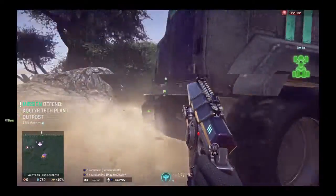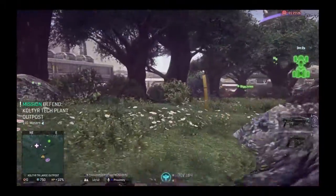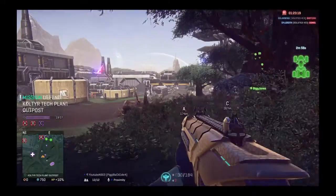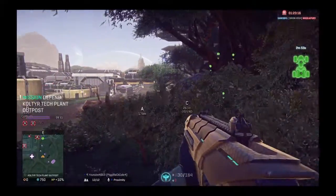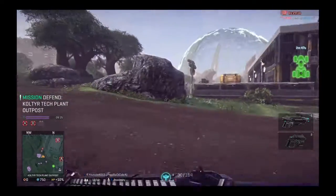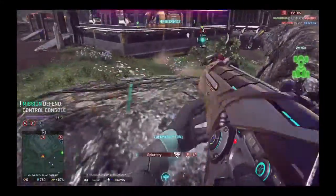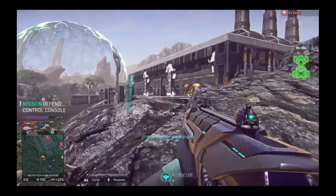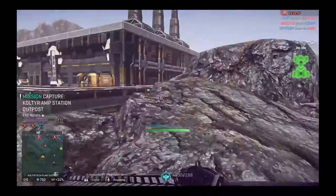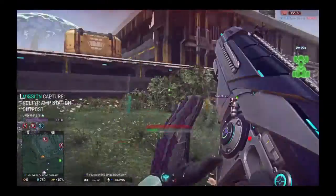If you're low on ammo, just go to the terminal and it gives you more ammo. Right now the objective is just like domination — capture A, capture B, capture C. Right now we need to capture B, so let's go to B. There's red enemies — got one of them, headshot! You earn battle points like that.